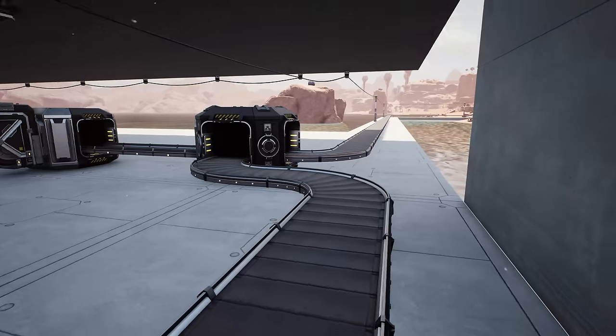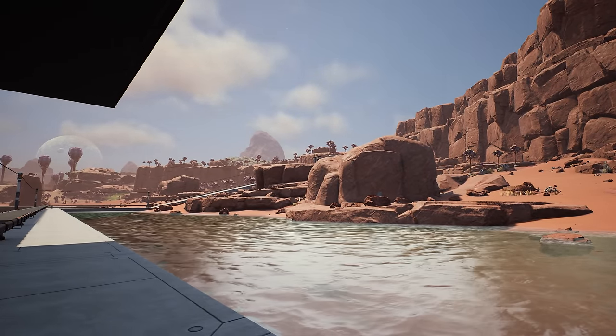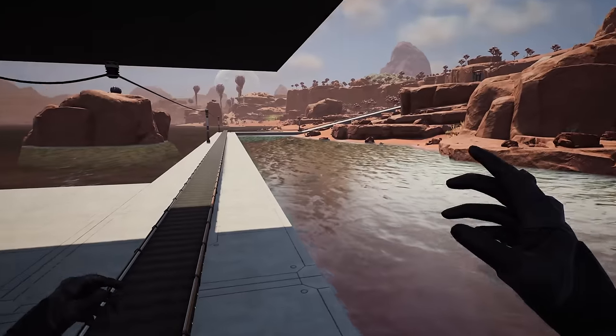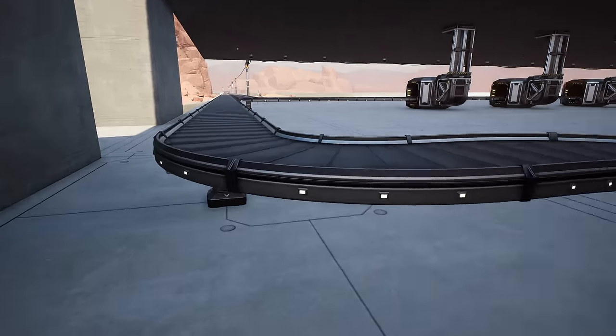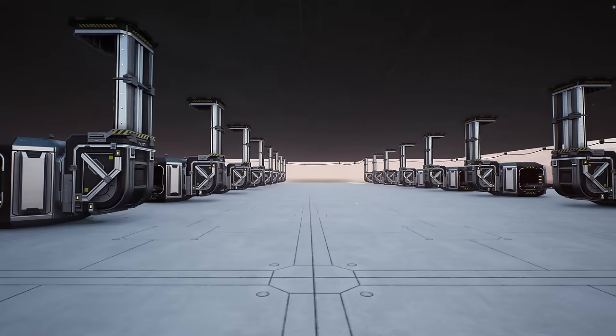The right side is now added and completed. We've brought these lines in here — we've got this 60 line because the two ore extractors over there are only bringing in 30 per minute each since they're on impure nodes. That's now mixing with this normal node making 120 on that side, and the pure node making 120 on the other side.